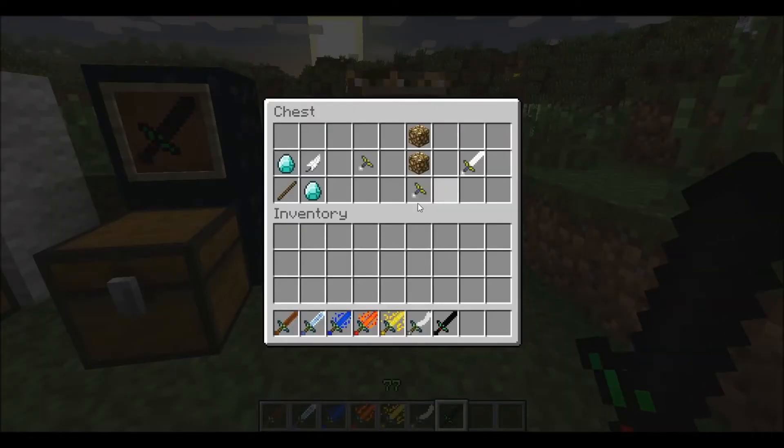Next up is the Sword of Light, and this is the very last one. Same thing, except instead of a bone, it's a feather. Make a sword handle, and then instead of obsidian, glowstone. Bam — Sword of Light.